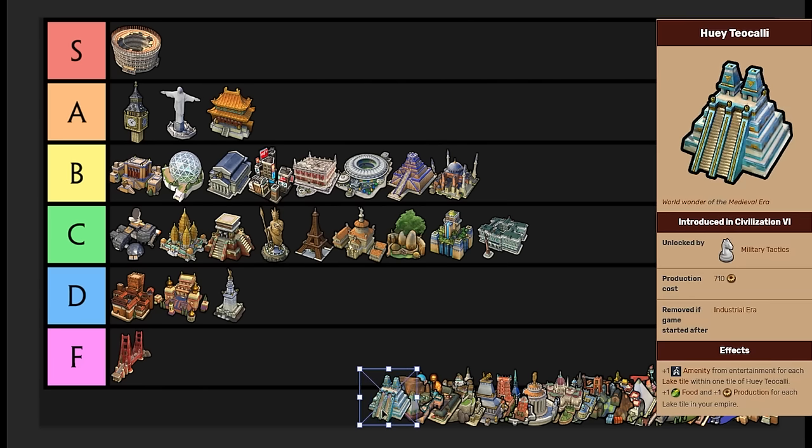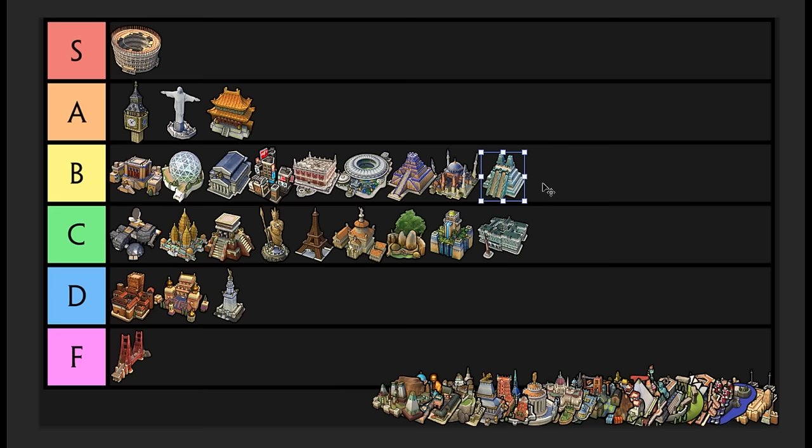Huey Teocalli — I have it in B tier and I've always considered it a decent wonder. It gives you plus one amenity from each adjacent lake tile, so you want to place it in a city surrounded by a lake. It also gives plus one food and production for each lake tile. Amenities just really matter now, so if you have a three to four tile lake, that's an extra two to three amenities from this wonder. B tier is pretty appropriate — not as important as Colosseum, but it's a cheap wonder that comes in the medieval era. B tier.